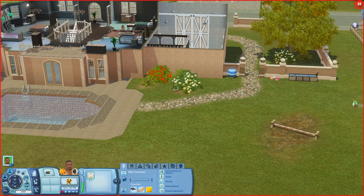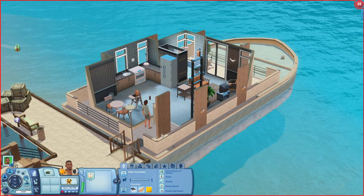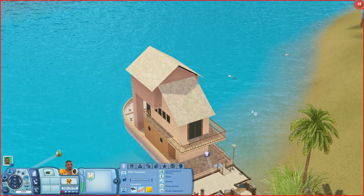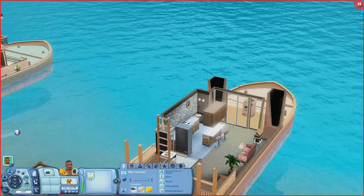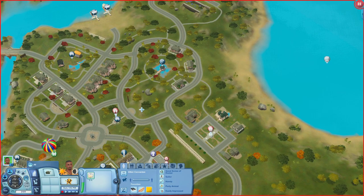Now let's check out some houseboats. The first one looks really modern — inside there's a kitchen and living room. Upstairs it's just a bedroom, crib, and steering wheel. The one next to it has a nice roof — inside there's a kitchen, living room, and steering wheel up front. Upstairs is just a bedroom.